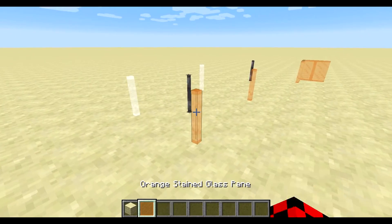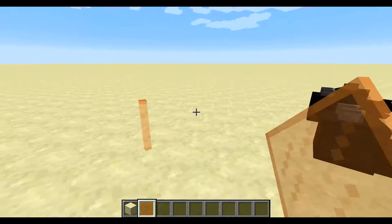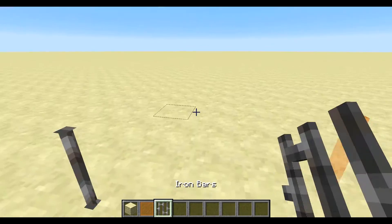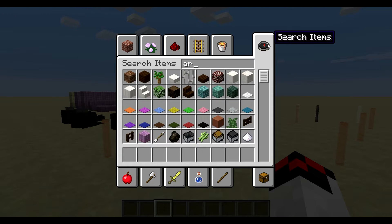Next, these are not technically new blocks, but they're new glass panes – and now it's not that big ugly four-sided thing. We also have these iron bars with updated textures as well.